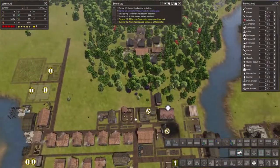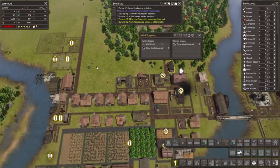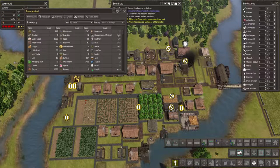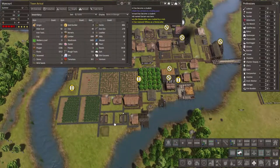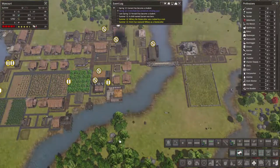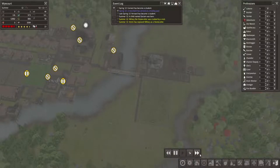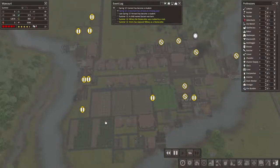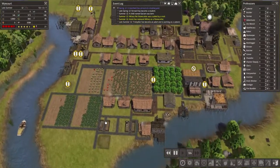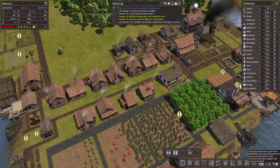Let's speed it up a little bit more. There's so much we need to build. I think what we might do, whilst we're waiting for things to be built, let's have a look at the decorations. There's lots of different types. I don't like that one, but that looks really nice. I don't like that one either.